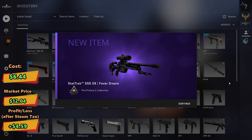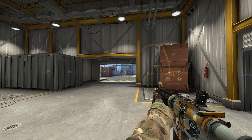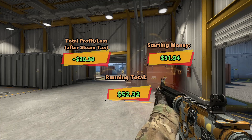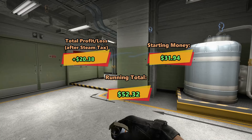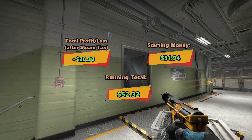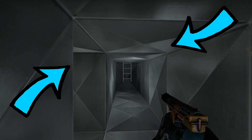I'll be back to compute the profits or losses we got in this video. For the total profit, we got a profit of $20.38. Adding that to our starting money of $31.94, we now have a running total of $52.32 after this video. If you would like to see the top 5 trade-ups in 2020, make sure to check out that video. Otherwise, make sure to like, comment, subscribe, and check out my Discord server — link in the description. Anyway, that is all for today. This is Alzu and peace out.